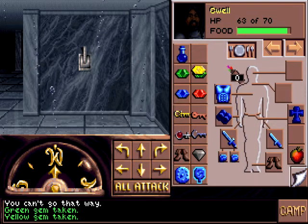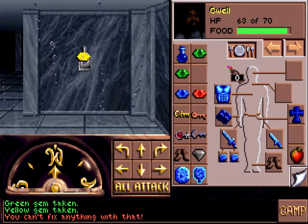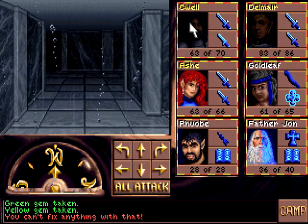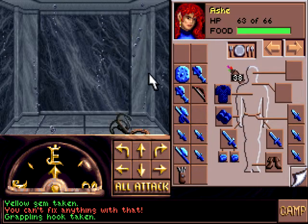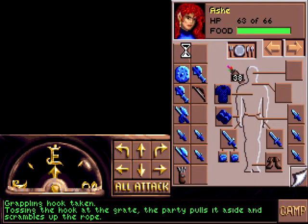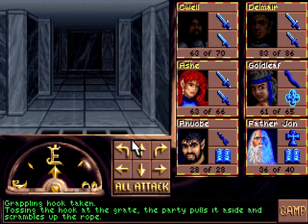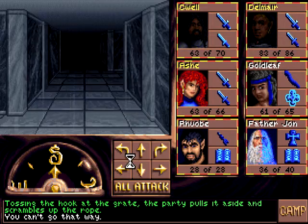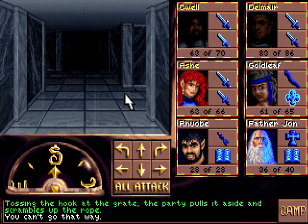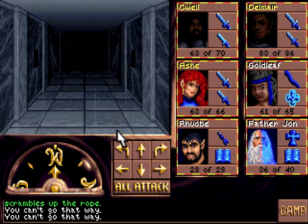We did get this yellow gem. I don't recall whether or not there was an area where we were supposed to put these. Maybe I just have to backtrack farther — that could very well be the case. I do not know why this game chugs when it does, but it gets old.